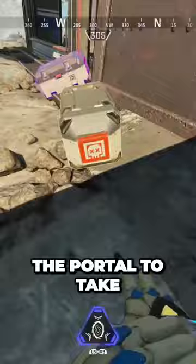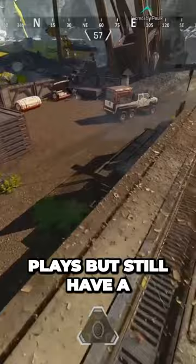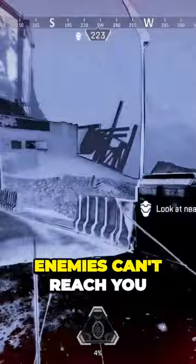Similarly to this, using the portal to take positioning from high ground by dropping down can be a great way to make plays but still have a safe spot to retreat to. This lets you get angles on enemies, and for the most part, enemies can't reach you unless they do portal chase, which is absolutely never a good idea.